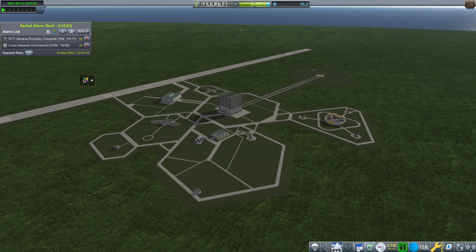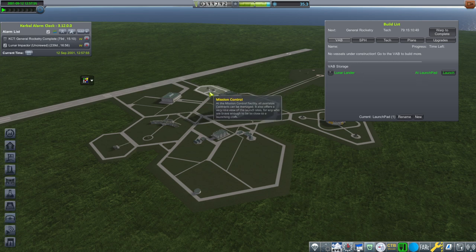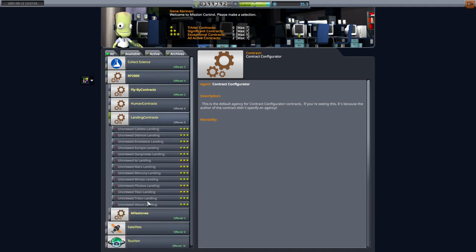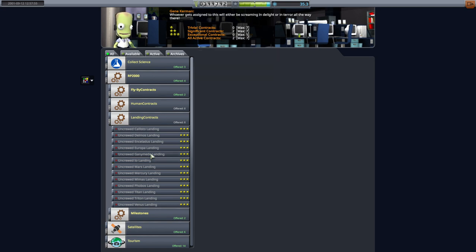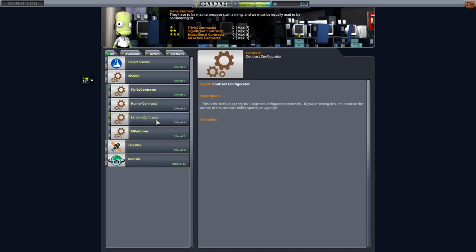Hello everyone and welcome back to my RP2000 career in Kerbal Space Program 1.8.1 with realism overhaul. In this video I plan to try to land on the moon with my very little lunar lander, which is ready to go on the launch pad. I've fixed the landing contract category so now those landing contracts pop up. The problem was that they had stated that the only science that could fulfill them was the probe report, but I don't have the probe report in RP2000 right now, so now any science will do and they're showing up.